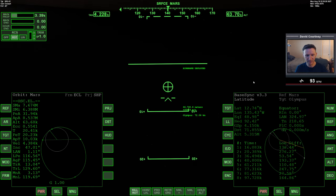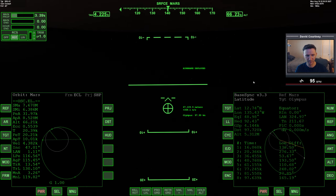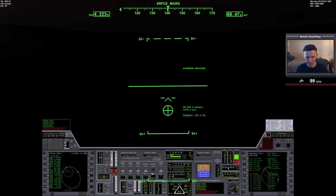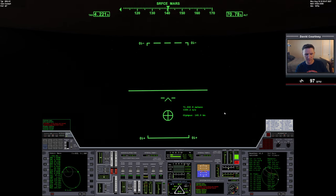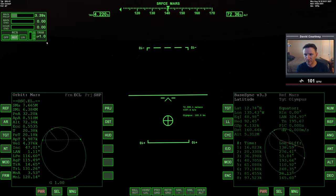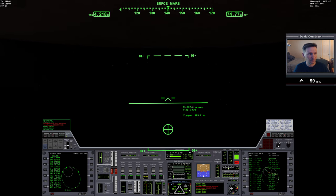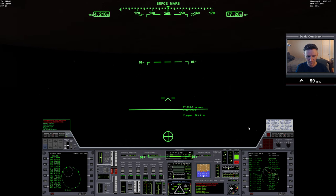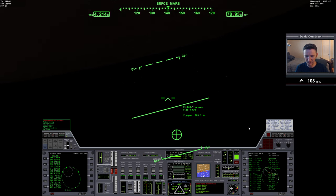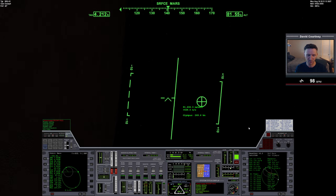We'll look more at base sync on the next pass. We're definitely beyond the point now, so let's open the radiator, stow the brake, zero out the elevator, turn off surface controls, turn off the APU, and now we're just going to have to do an orbit. On our next pass down through, we'll be at 32 kilometers, so we'll still be able to do braking.